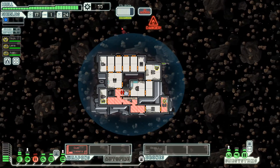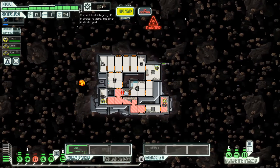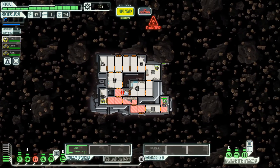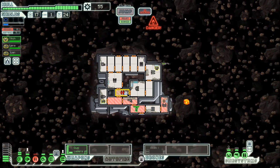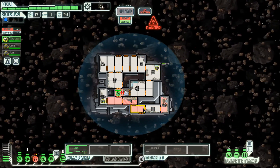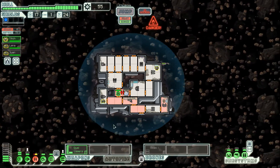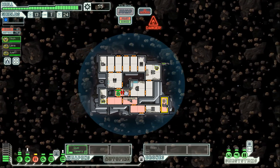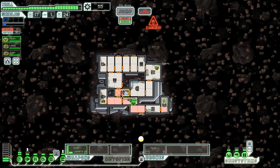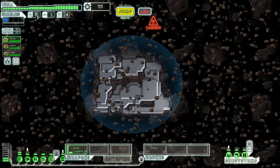We only lost one health bar and the medibay needs fixing, so I'll close all the doors and send the Lannis in to fix it since they don't need oxygen. We're sitting in the asteroid field repairing. The clone bay and shields are all operational — the only thing that took a hit was the clone bay. Let's jump.